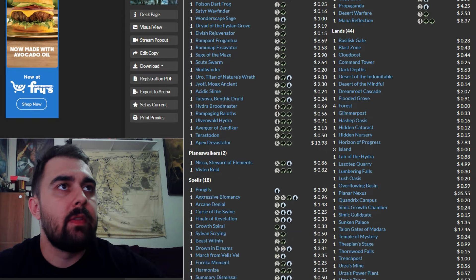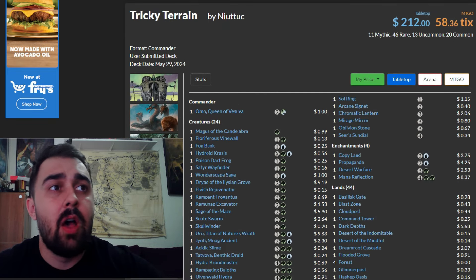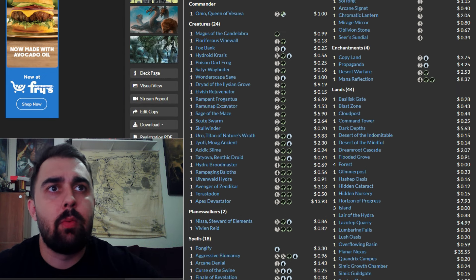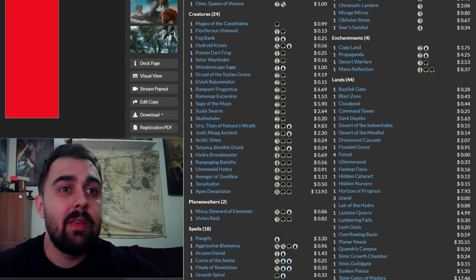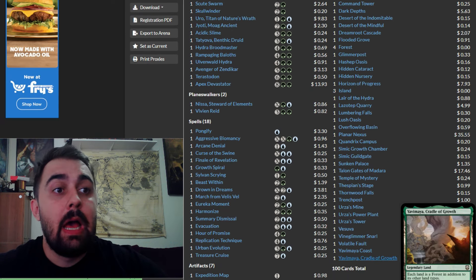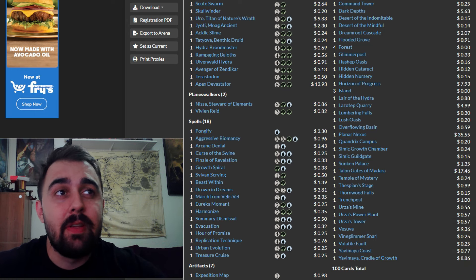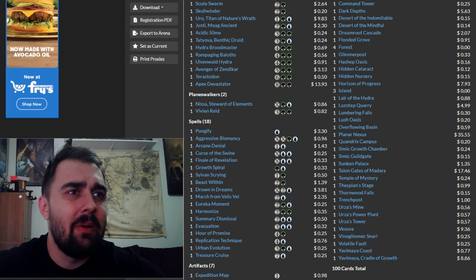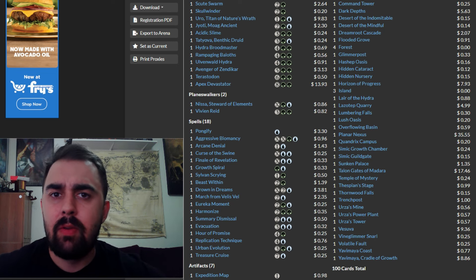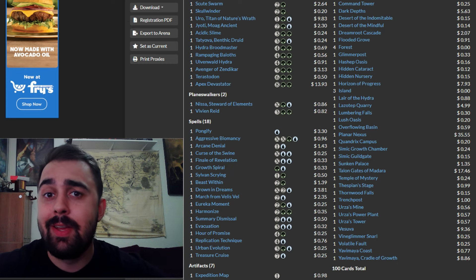The deck list is pretty pricey at $212 — that's pre-release pricing, so some values could swing up or down depending on how much play these cards see. I also want to mention Yavimaya, Cradle of Growth as another excellent reprint. There are a lot of reprints in here, some things you can definitely take out, and overall it's a very strong foundation for building a really good deck.